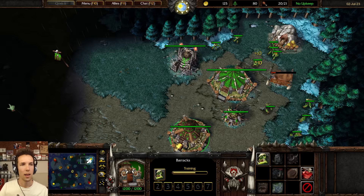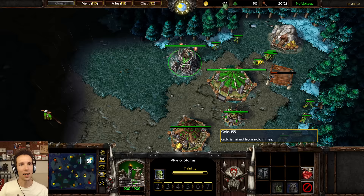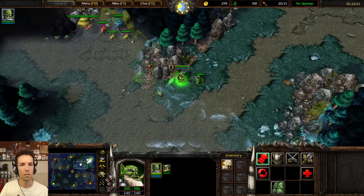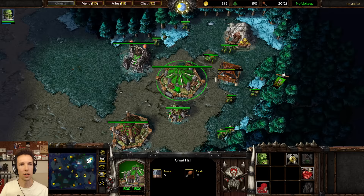The next thing we do — our next investment at 1 grunt, Blademaster finishing, and 20 population — we're going to go to tier 2, upgrade to Stronghold. You don't have money for it yet, but you can get it soon enough. So we pick mirror image, we walk to the creep camp. We cast mirror image, we get near, and then we send in the mirror image first. Then we attack the biggest level creep first with everything. We upgrade to tier 2.